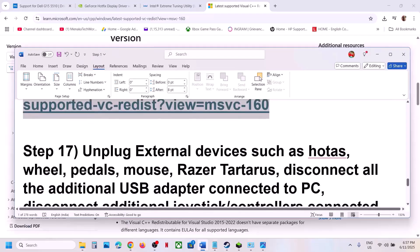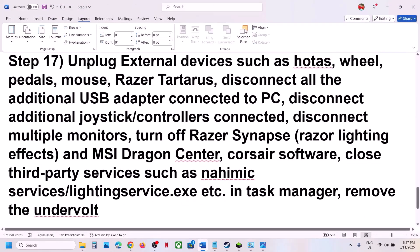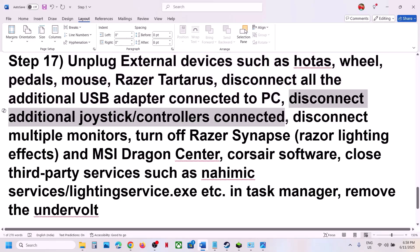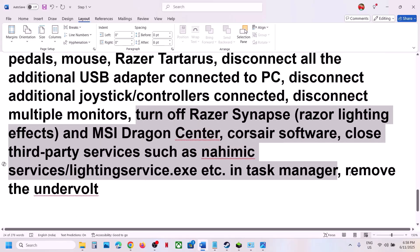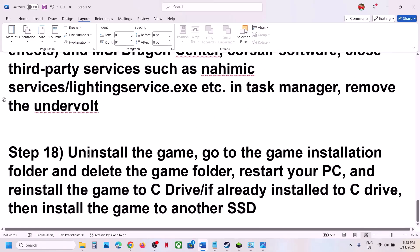The next step is to unplug all external devices from the computer — hotas, wheels, pedals, USB adapters, extra controllers. Disconnect them all. Also try launching the game on a single monitor if you have multiple monitors. Close any third-party services or applications that are running. If you have an undervolt applied, remove it and then launch the game.